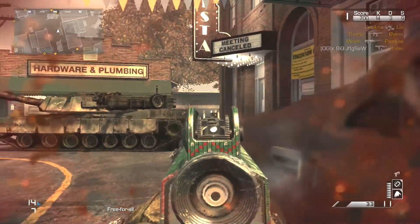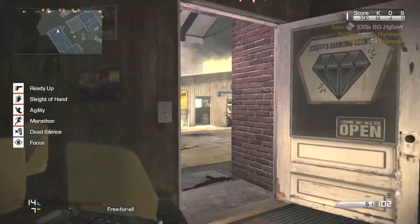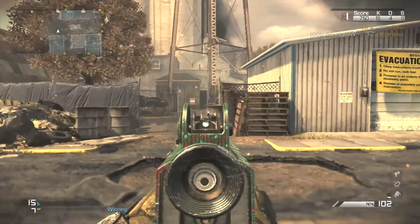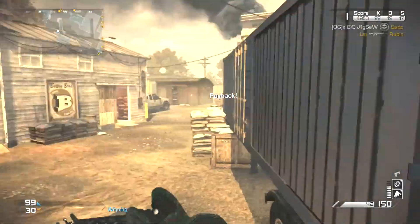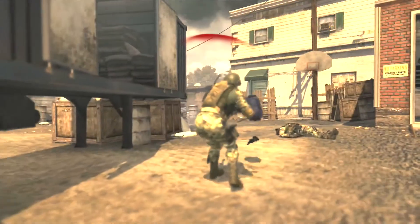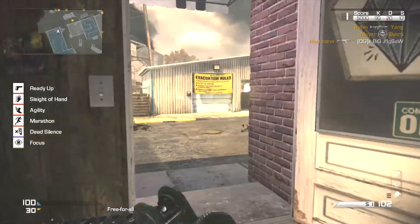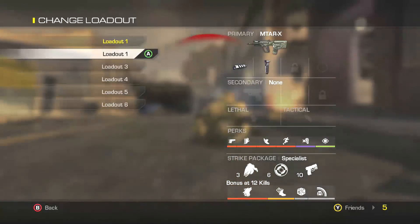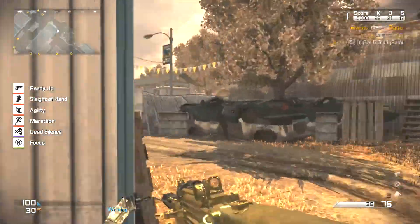The reason you have the CBJ equipped is because the accuracy is horrible — absolutely horrible on this weapon. It's got recoil that shoots skyward every time. The reason we have no foregrip or muzzle brake on is because it takes a lot of bullets to get kills with the CBJ normally, and I don't want you having any additional damage from range or anything else that'll help you win the gunfight easily.